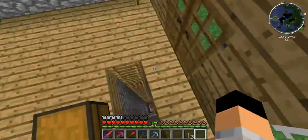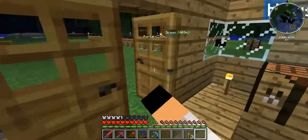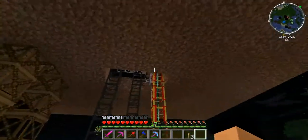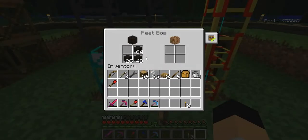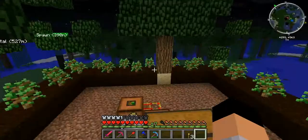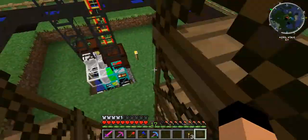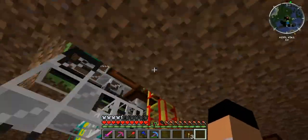Up here, creepers kept blowing up the house and I just gave up on it. I had a peat farm and tree farm going good earlier, and then a creeper blew it up and it got kind of destroyed. So now I remade it — it's a lot different. I basically just have everything piping up, and this is an overflow of saplings, bog earth, and humus. We have a bunch of wood now and everything is made and sent out down here.